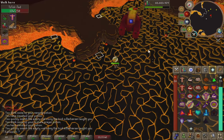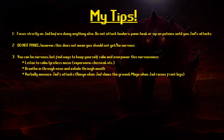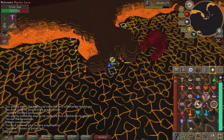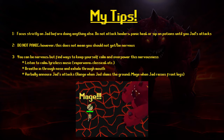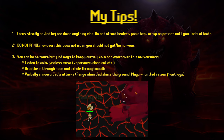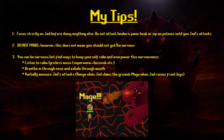My second tip — and everyone says this — do not panic. This doesn't mean don't get nervous; I get nervous every single time. Even during this kill I panicked at one point, but I stopped immediately, used the right prayer, and attempted to tick eat. My third tip: find a way to keep yourself calm. I listen to calm music without lyrics, make sure to breathe, and verbally announce every one of Jad's attacks. When I see Jad hit the ground I say 'range'; when I see Jad put up his legs I say 'mage.' It really helps.